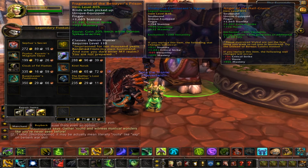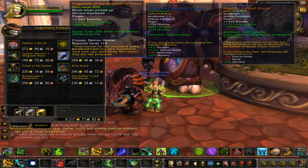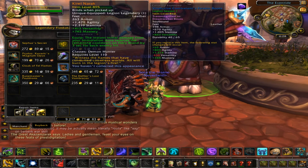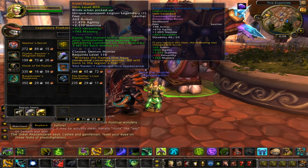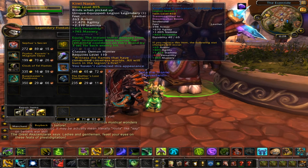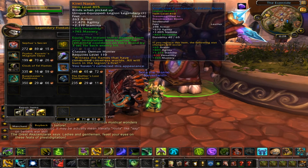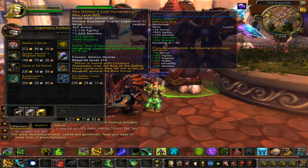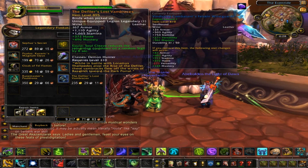So skipping the top three legendaries — the necklace, rings, and waist — as I feel those aren't as good. For Vengeance Demon Hunter: you gain 20 leech while Demon Spikes is active, which is not too bad. The initial damage for three seconds for each enemy hit, Soul Cleave reduces the remaining cooldown of a random Sigil by eight seconds.